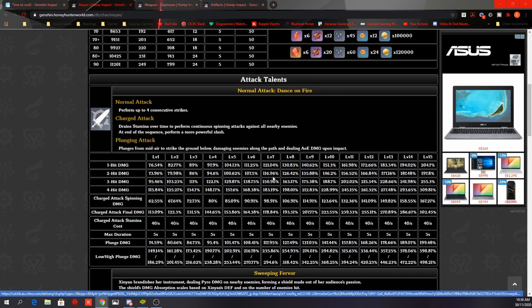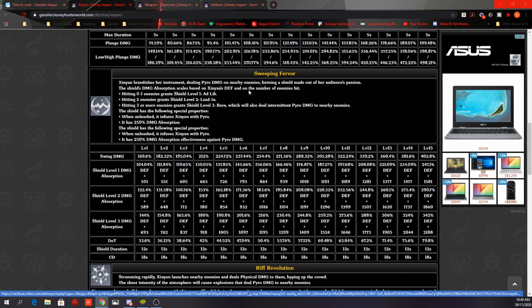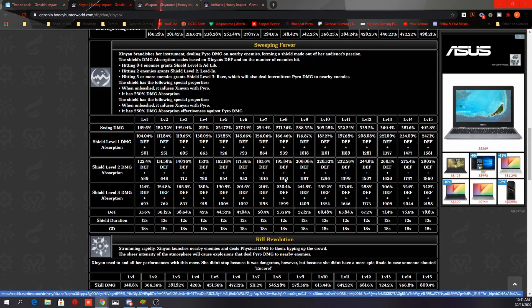Her elemental skill, Sweeping Fervor: Xinyan brandishes her instrument, dealing Pyro damage to nearby enemies and forming a shield based on her audience's passion. The shield's absorption scales on Xinyan's defense and the number of enemies hit — 0-1 enemy grants shield level 1, 2 enemies grants level 2, and 3 or more grants level 3, which also deals intermittent Pyro damage. The shield infuses Xinyan with Pyro and has 250% absorption effectiveness against Pyro damage. Shield duration is 12 seconds with an 18-second cooldown, giving a 6-second downtime.